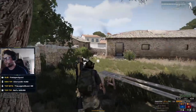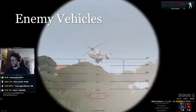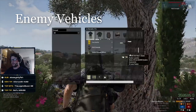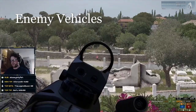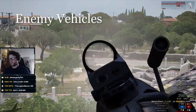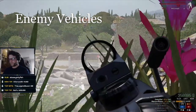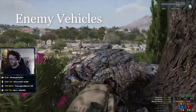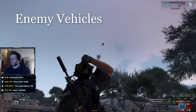Anytime you see an enemy vehicle, you always want to shoot a wheel off of it and/or toss a grenade at it. Shooting the wheel off will give you the assist, and the explosion from the grenade will also give you the assist once another player either blows that vehicle up or it despawns off the map. Doing this throughout a game can get you an extra lump sum of cash, so it's always worth it.